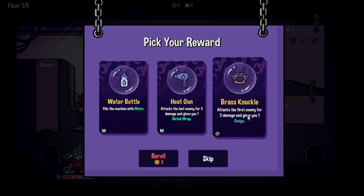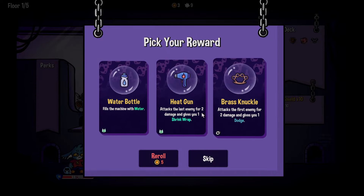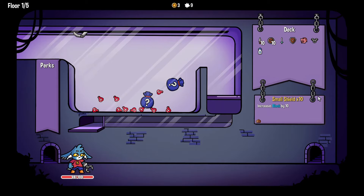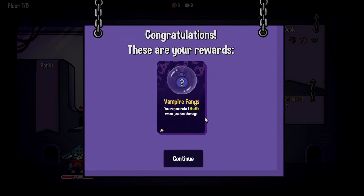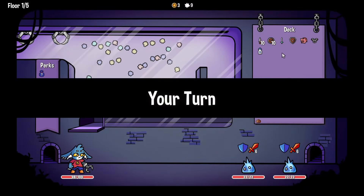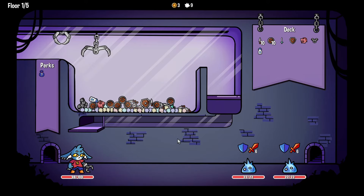'Attacks the first enemy for two damage and gives you one dodge' — both of these seem good. I want to know what 'fills the tank with water' does. I want the big mystery thing — do I have it? I do! What is it? Vampire Fangs — you regenerate one HP when you deal damage. Thank you, I'll take it! Is that a constant thing? Maybe it is, I'm not sure.